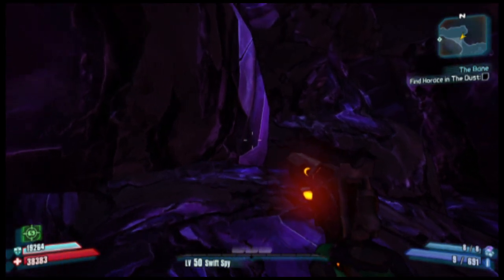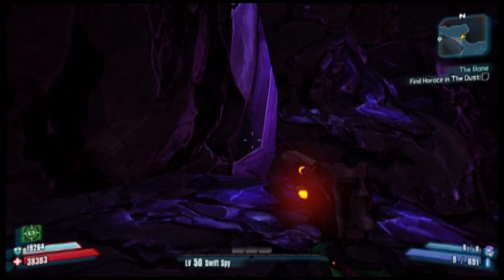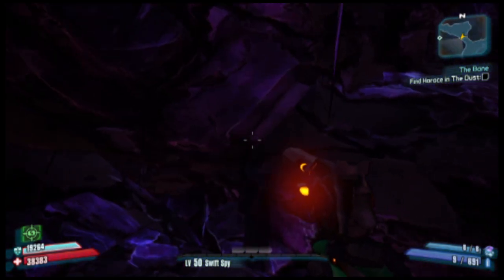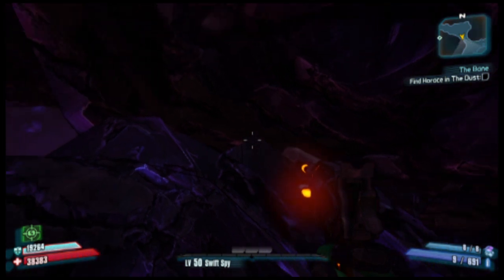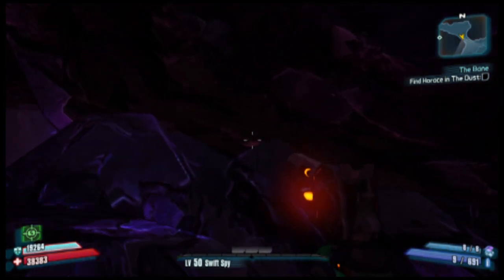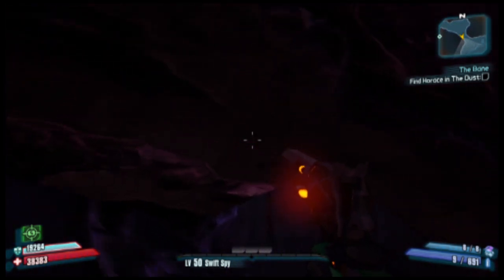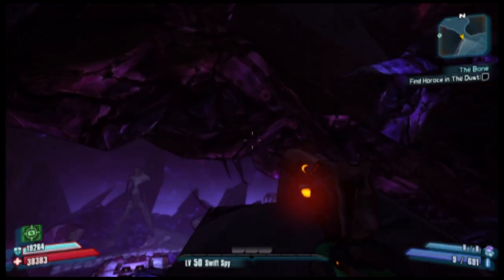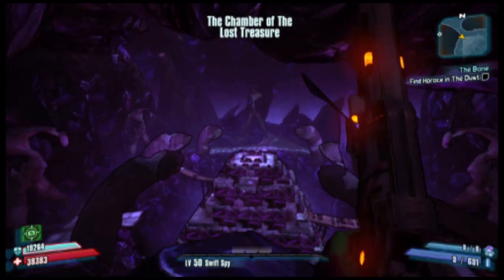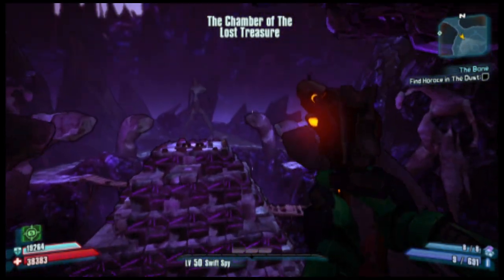Now, here's where it gets glitchy. You're going to clip through the floor and the wall here, and you have to be really careful because if you take a wrong move, you'll actually fall into one of many crevices and get stuck and have to start over. See this pink diamond? As soon as you get through the wall, walk towards that. And you're in. All you have to do is loot, and you're good to go.